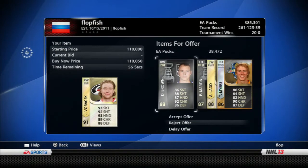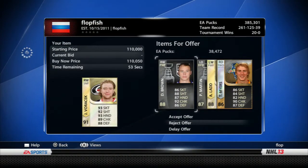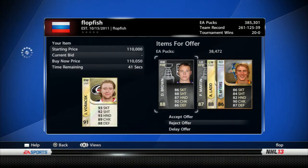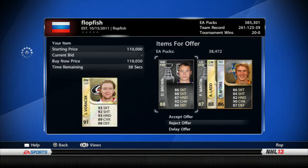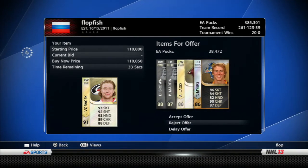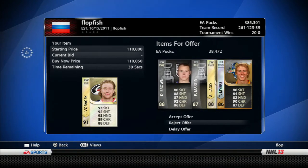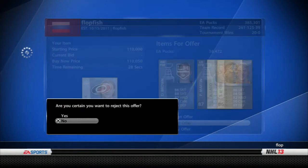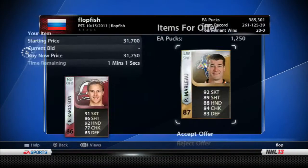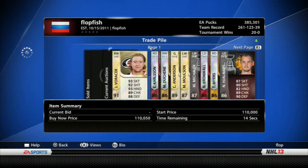56 seconds left - 38k, so that's roughly 40k. Ladd at 18, so we'll say 20 making it 58. Myers isn't selling at 15 for me - put him at 10, that's 68. Martin and Brown are probably close but it's four-for-one and I already have two of the players, so I'm going to say no for that reason. Four-for-ones are a pain.